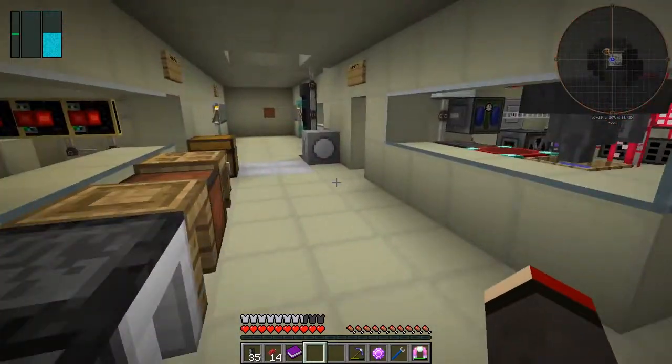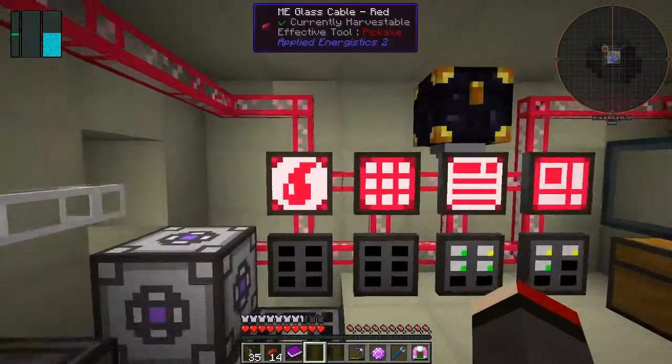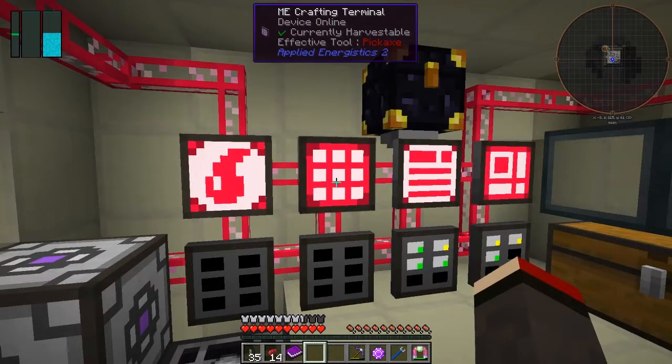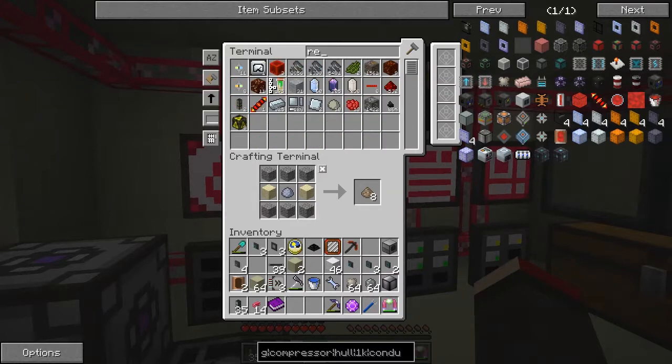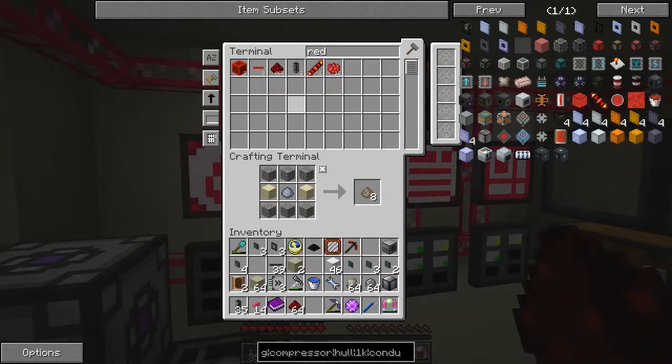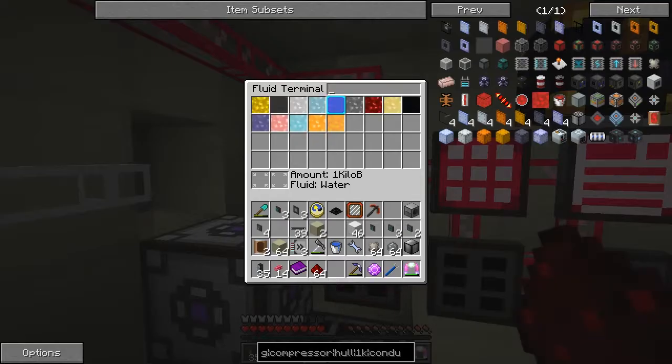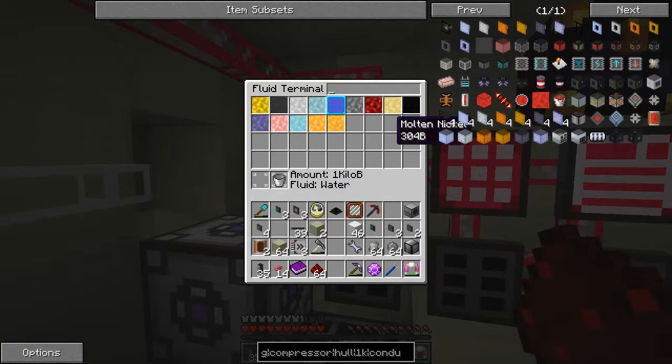Have we got 10 of these in use? I think I removed some molten steel out of here when I was testing - we want destabilized redstone. We'll look - redstone, 500 odd, actually not a lot but it might be enough. We also want some iron. Let's put the bucket of water away - let's select iron and give myself a bucket of iron.